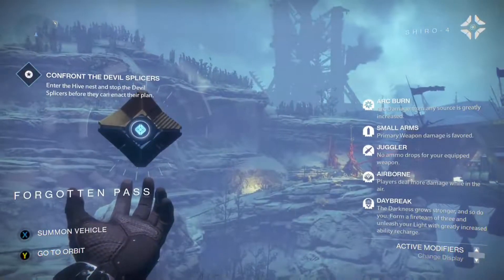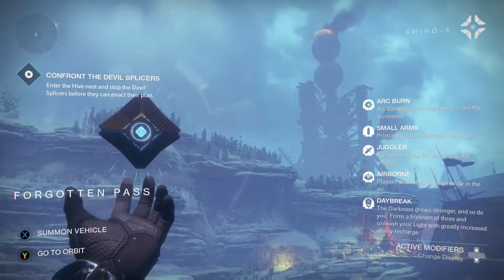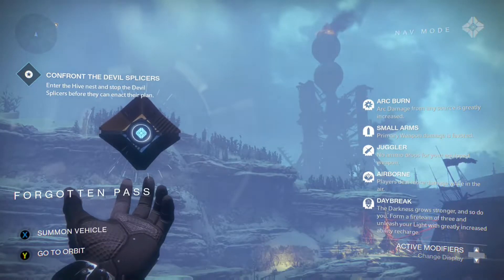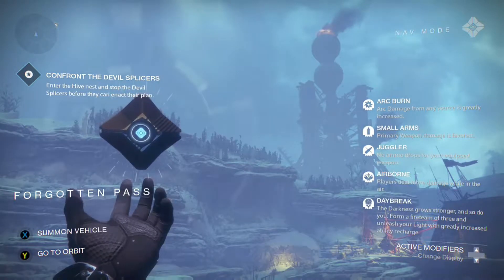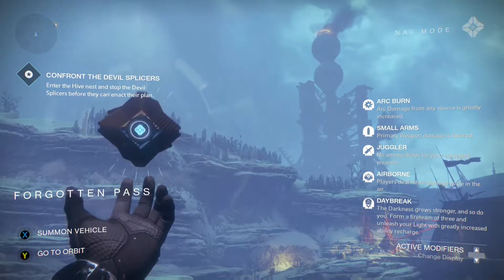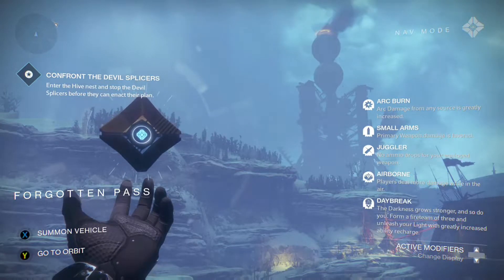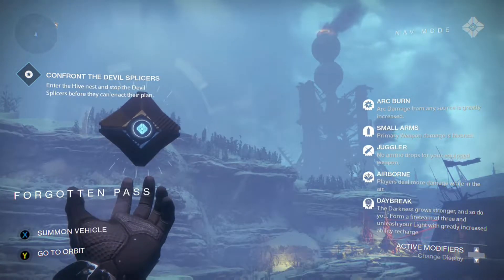For the Nightfall this week we have the Wretched Eye strike, so go take on those Devil Splicers. We have arc burn, small arms, juggler, airborne, and daybreak. If you're looking for some strike-specific loot you are going to get the Devil's Dawn and the SIVA-infused Titan Mark. This week is very interesting because we have arc burn and small arms, so grab those Zhalo Supercells and any other arc damage you have because it's going to do some massive damage. We also have daybreak, so get ready for a mayhem Nightfall — this one should be good.